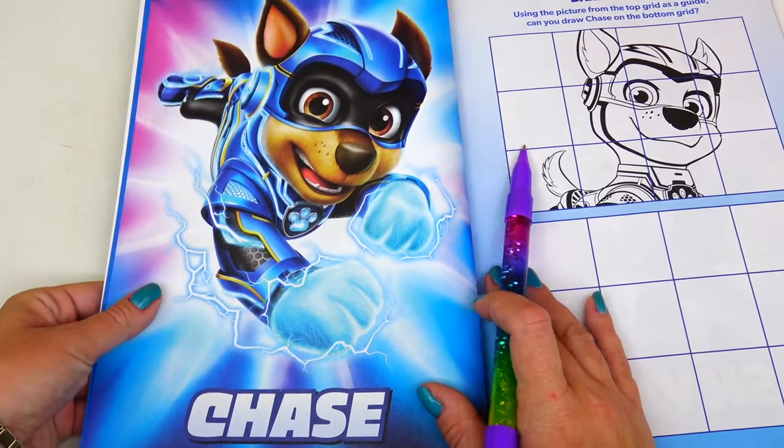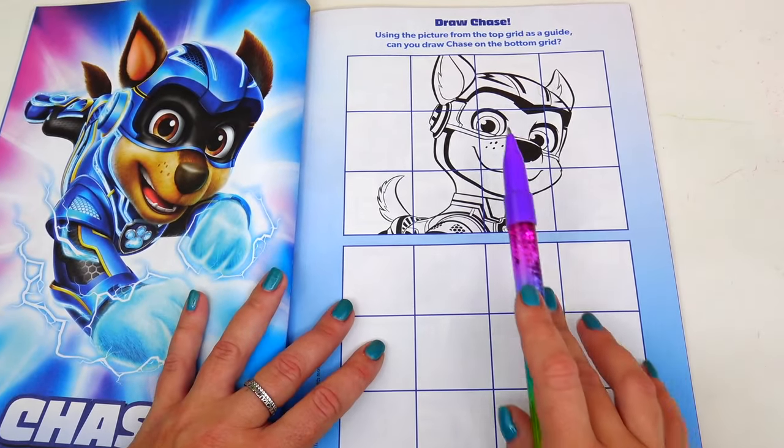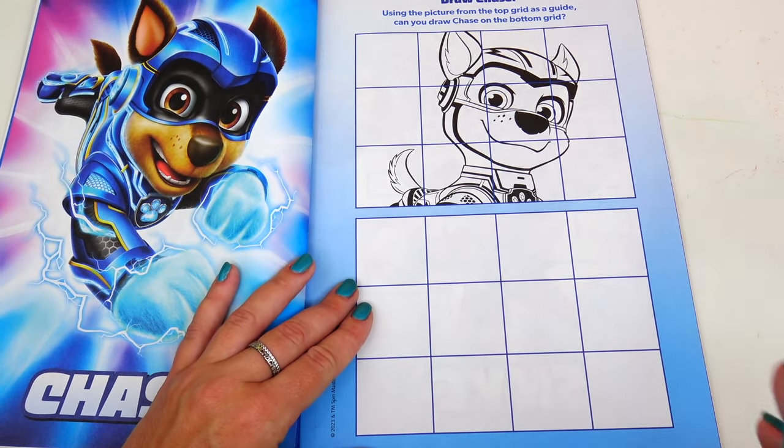Next we have the colorful picture of Chase in action, and we need to copy this picture by following the grid as a guide.